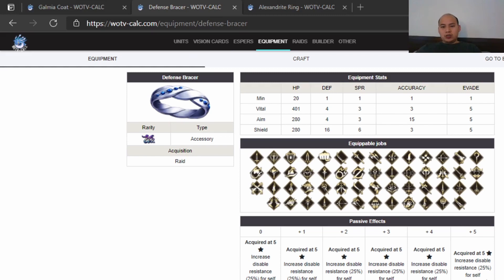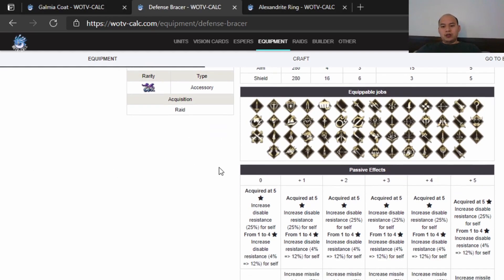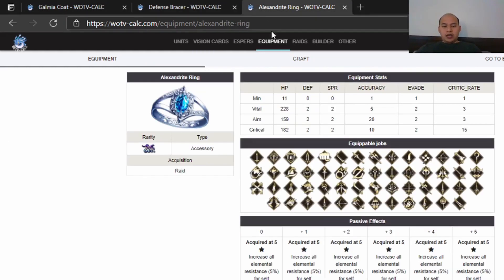Next is Defense Bracelet. We talked about this last time — Defense Bracer. This is going to be the shield version, pretty much no question. The aim version is decent, but realistically if you're going to go aim, you would rather go with Alex Ring. And finally, Alex Ring.